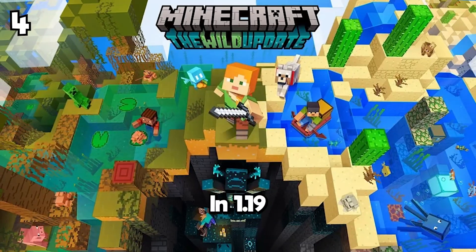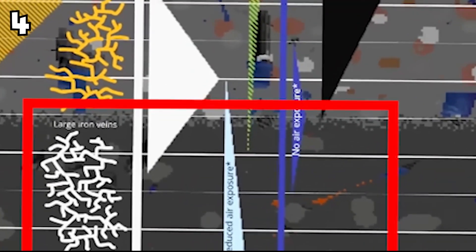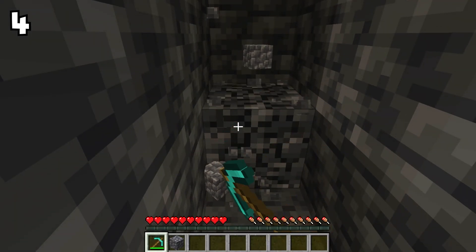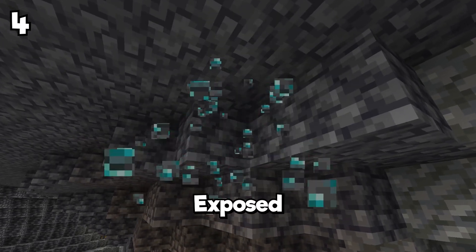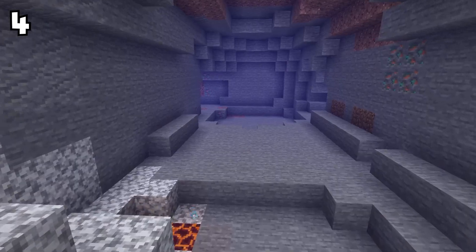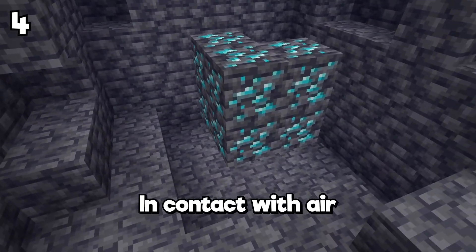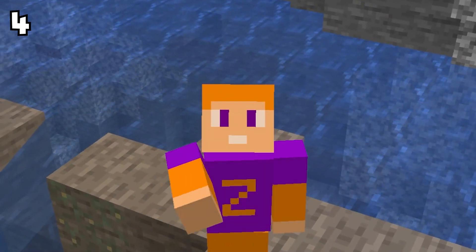How to get the biggest amount of diamonds? In 1.19, ore distribution changed, meaning that in certain areas you have more chance to find diamonds. Diamond generation starts at Y14 and gets more common the deeper you go. Diamond ore is more frequent when unexposed to air, meaning if you find some diamonds in a cave exposed, you'll probably have one or two, not a big vein of 6 or 9 that you can only find by strip mining. Underwater caves have a lot of diamonds exposed, where you can find the big veins — their spawn won't be in contact with air but with water, and it's still visible for players. So if you want to find the biggest amount of diamonds, this is the best way.